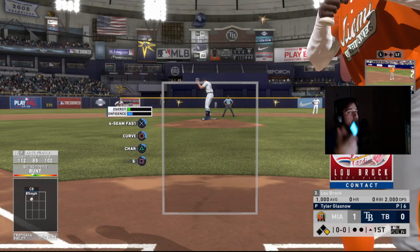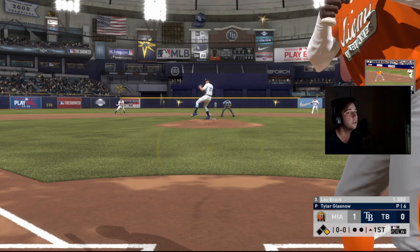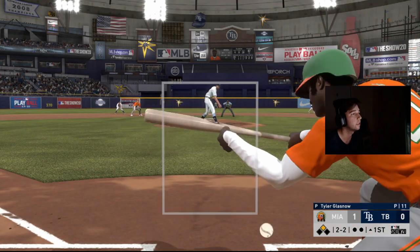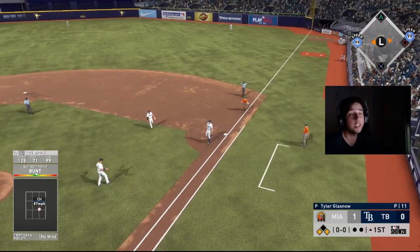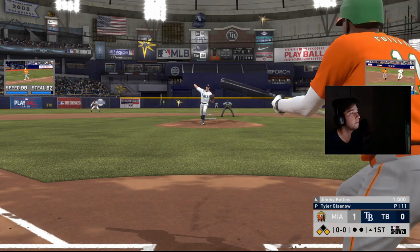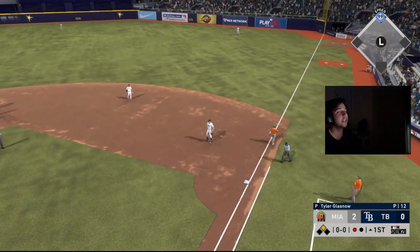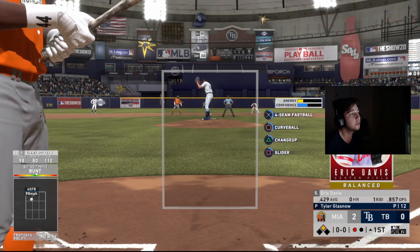We use the method again: press R2, come all the way set, take two steps, hold L2, let go. We get a decent jump, but with 99 speed we beat it out easily. On a 2-1 count, hold R2 — and we do get him over to third. Whether you're drag bunting or sack bunting when there's no runner on first, with 99 speed you're going to get on almost every time.